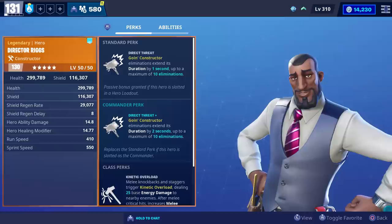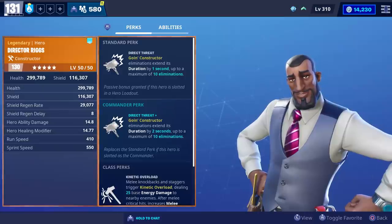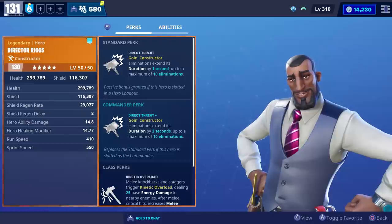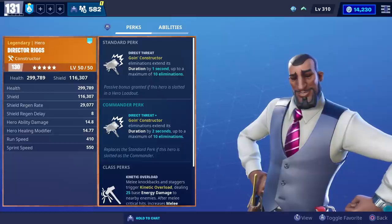His standard perk is called Direct Threat, which makes getting kills with Going Constructor extend its duration by one second, up to a maximum of 10 eliminations. And for his Commander perk, your Going Constructor kills will extend the duration by two seconds. So if you put him in your support team, you can extend duration by up to 10 seconds, but using him as your Commander, you can extend it up to 20 seconds.